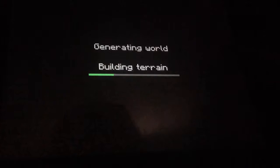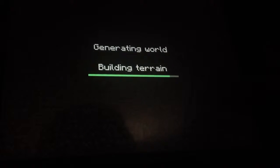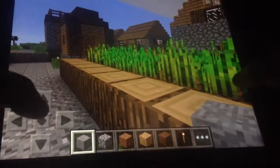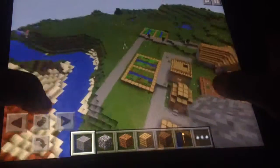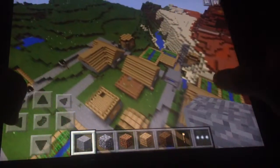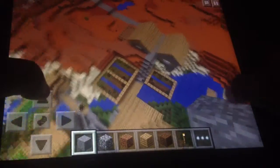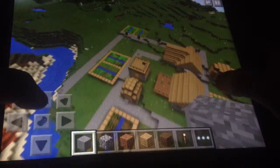We're creating the world and right as you spawn in, I'm gonna look straight down — boom! You are right here on the walking path of a village, right beside some easy food. Pretty cool — some cows already there so you could start a cow farm if you want. The village is on top of a mesa biome, at least half of it is. There are also a lot of mini farms on this one — about seven farms total.